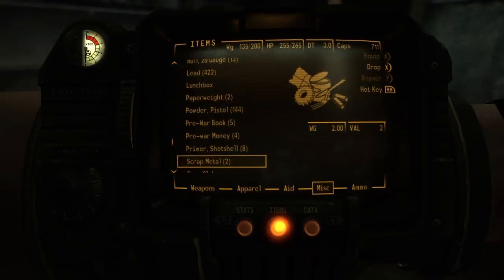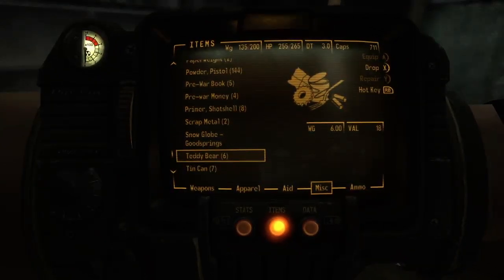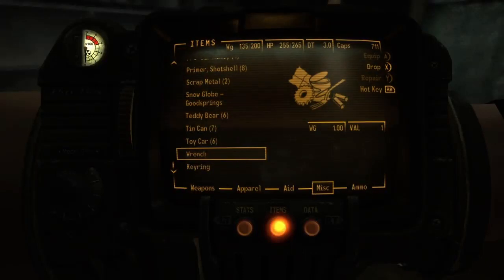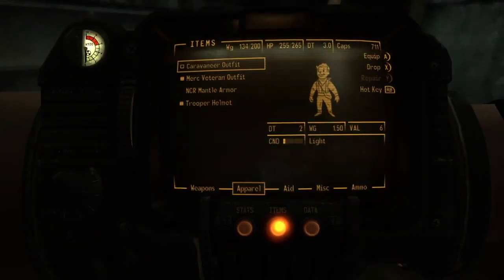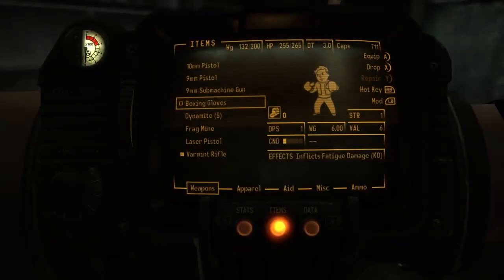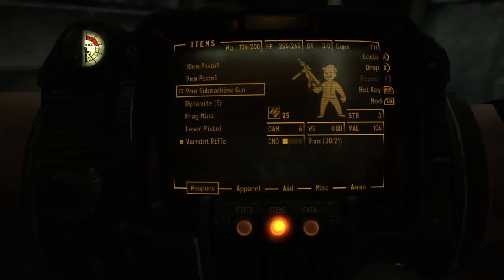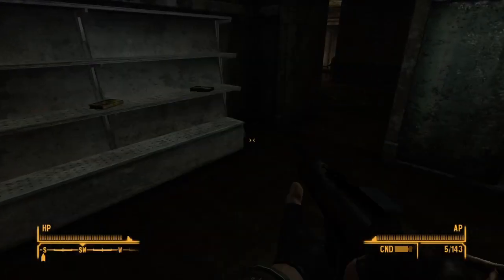Pre-war books — got to hang on to those, I guess, because somebody may want them. We have six teddy bears, a wrench — let's drop the wrench, that has no value — and a keyring that doesn't have a lot of value either. Caravan outfit, stuff we don't need. Boxing gloves — let's get rid of those too. We haven't used the 9mm submachine gun because the condition's pretty weak, so we'll just sell that.